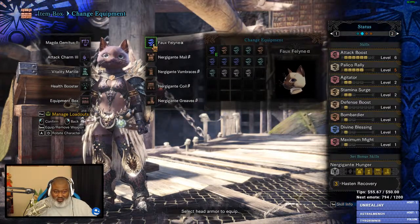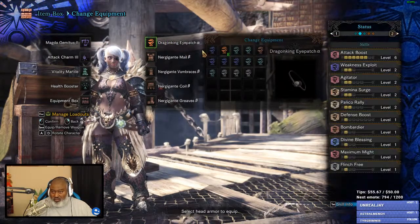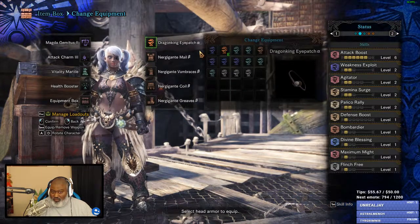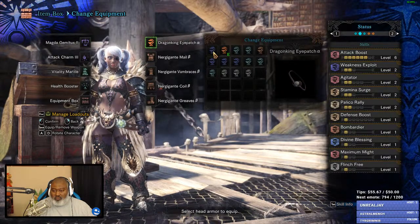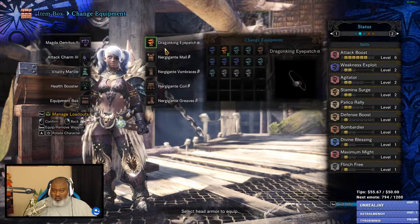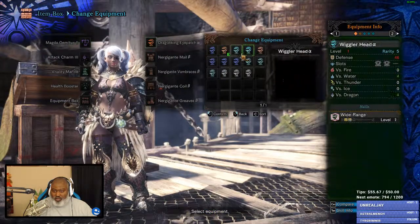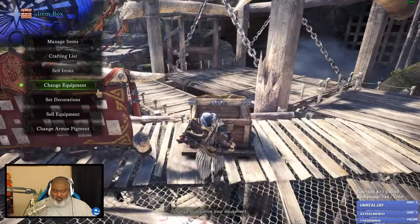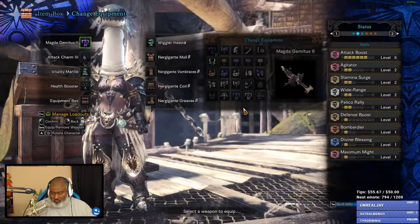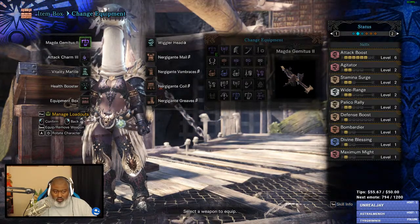If I take this off and put my eye patch back on, it takes me down to level two from five. I put on Wide Range — it's the same type of deal. So I got Wide Range level two and Palico Rally level two.